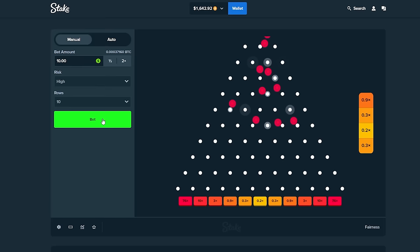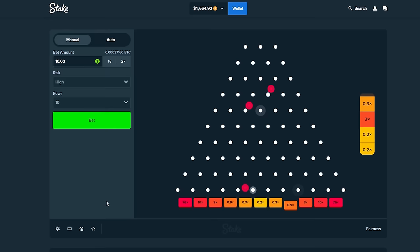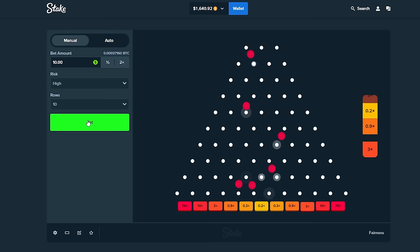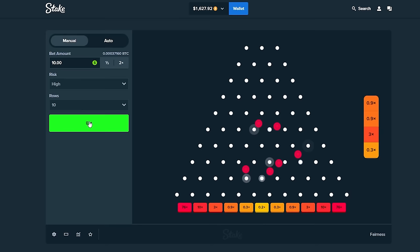Let's spam a few more of these. We must be at nearly 100 bets in total at this point. Yeah, so that makes a total of 84 bets. We've got a long way to go, so let's keep dropping these balls. On the right — that's got to be a 10. How is that not a 10? We'll take a 3x at least. We're currently sitting at 1,500.